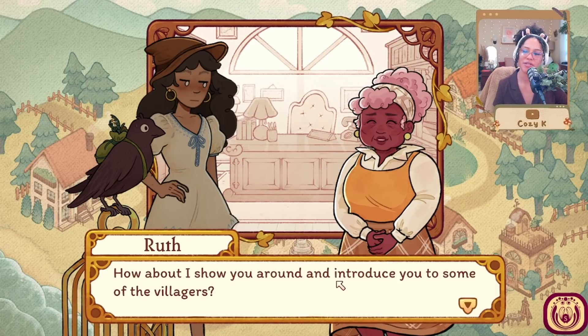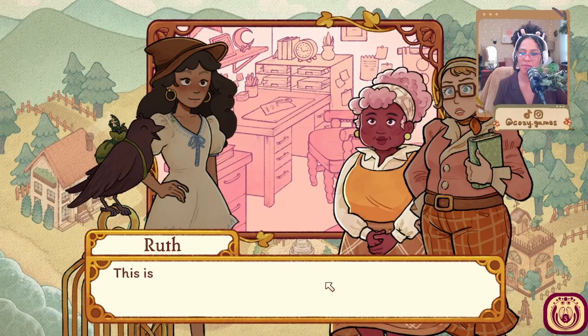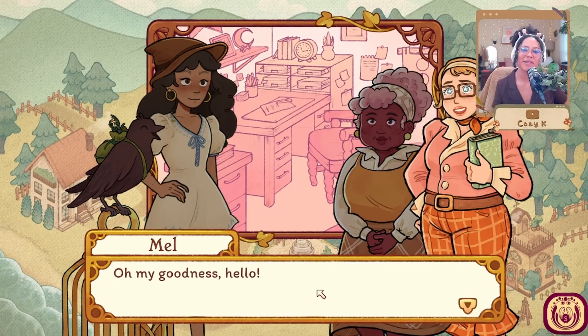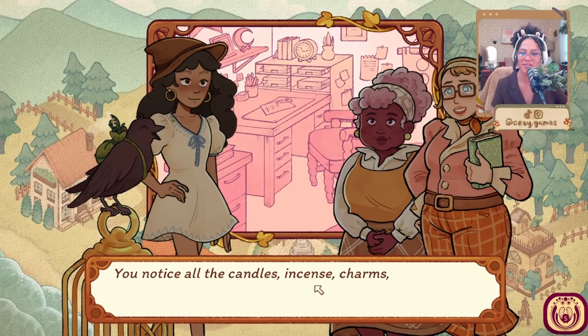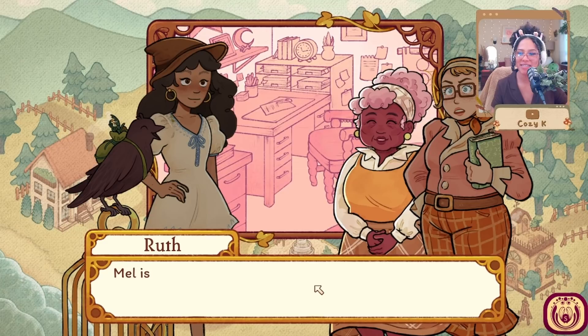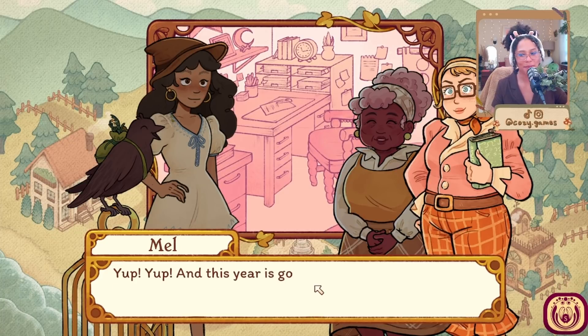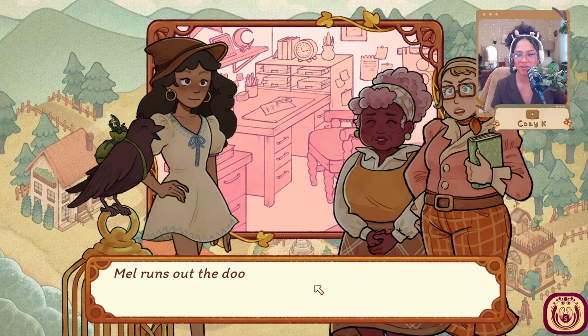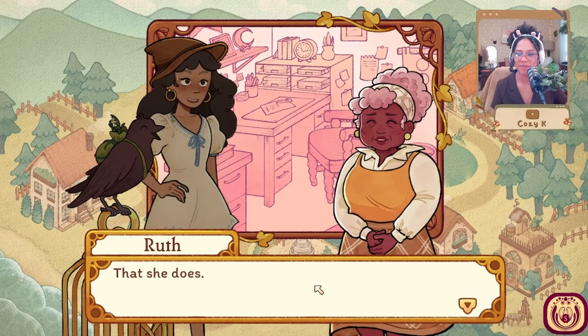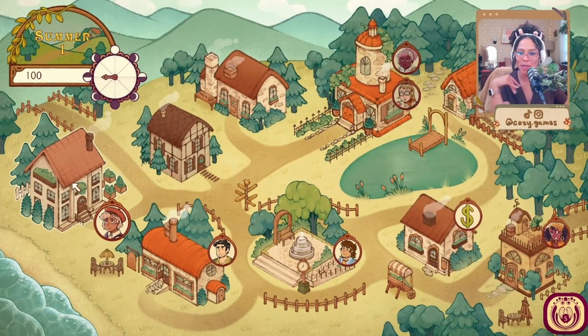Perhaps this task means Marjoram trusts you. More like she wanted to distance me from the family. Either way, I suppose we'll just have to make do. How about I show you around and introduce you to some of the villagers? Ruth knocks on an office door: Come in. Hello Mel, this is Ken, the witch who'll be helping us with the festival. You notice all the candles, incense, charms, and magazines — she must be the ardent reader. Mel is my second in command, she's been a big help coordinating the festival.